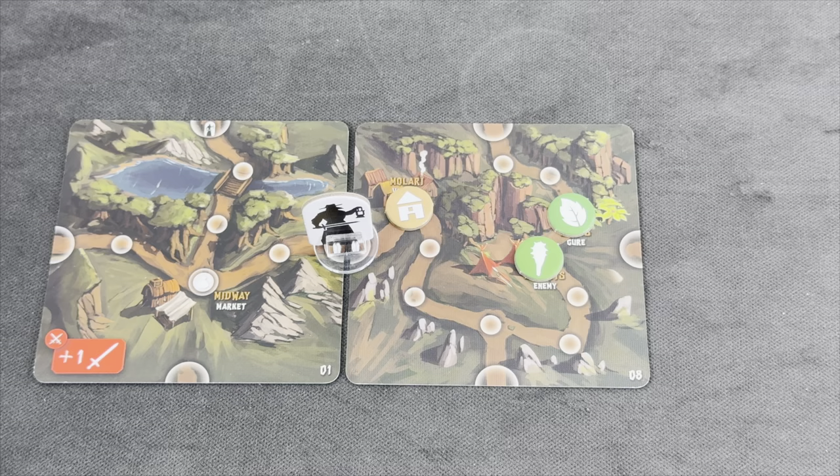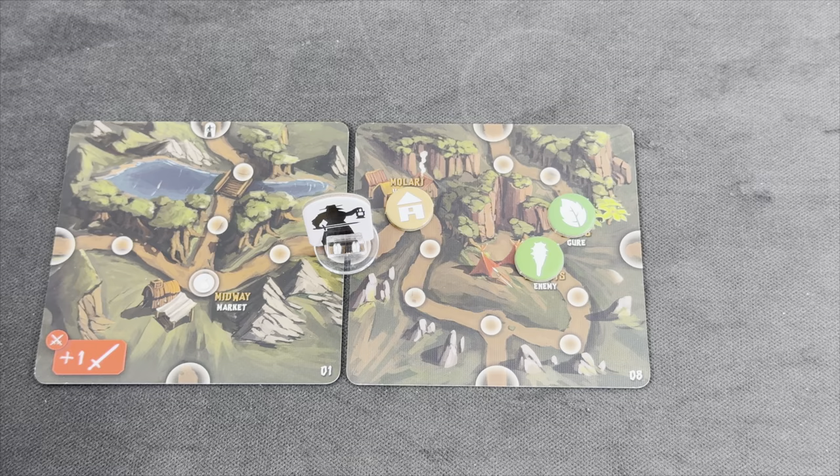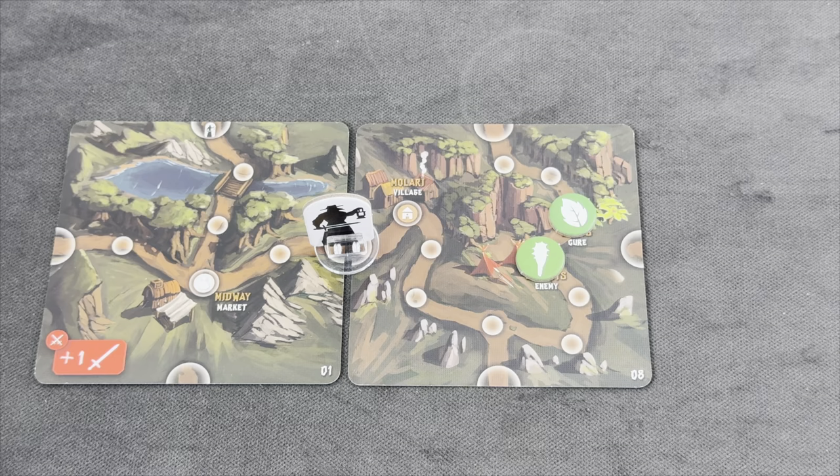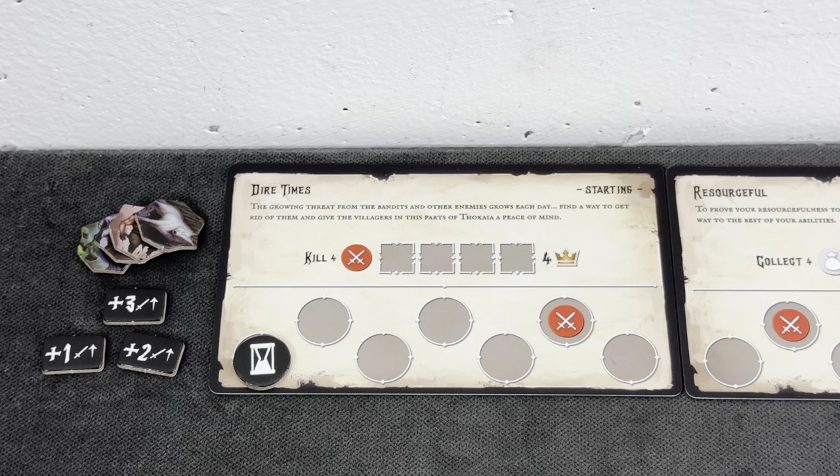We've finished our movement next to a village, which means we can immediately heal it. We started the game with one herb token, so we're going to discard it and remove one of the village tokens. There is a quest which asks you to heal a certain amount of villagers. Let's have a quick look at our very first quest.